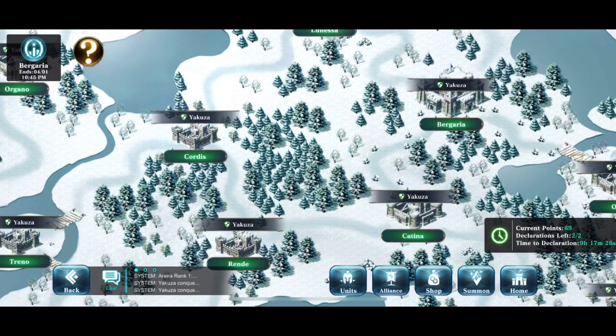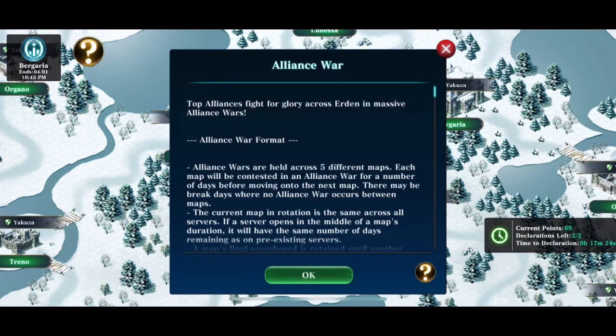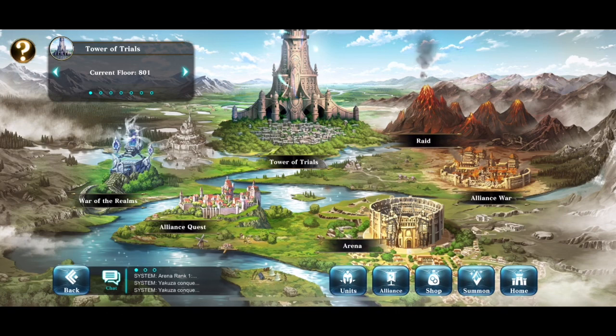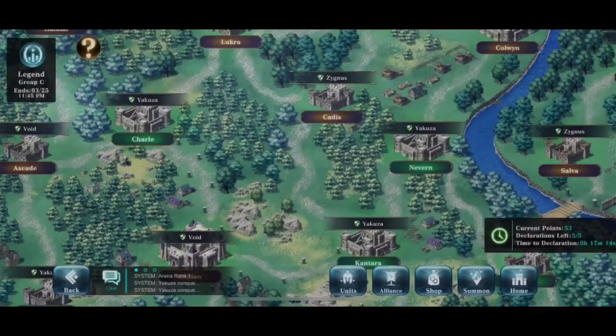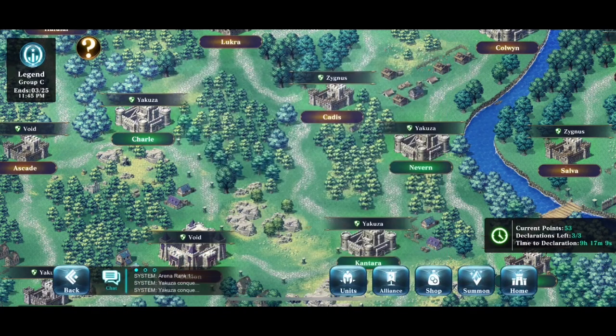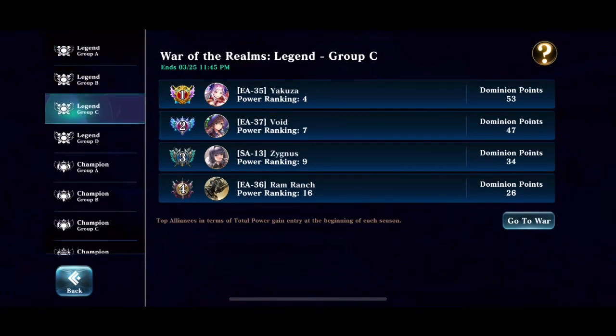Specificities of how the wars work in general. And to replay that tutorial, just go to the map, click the question mark, and then click the second question mark in the menu. The next golden question mark is in the War of the Realms map. You click that golden question mark on that map, it explains exactly how the War of the Realms works.